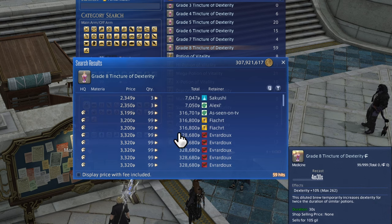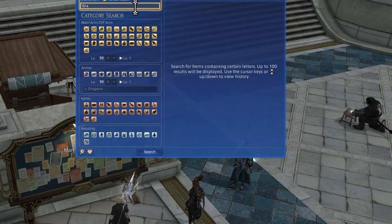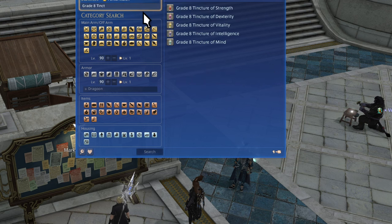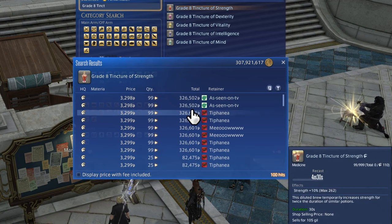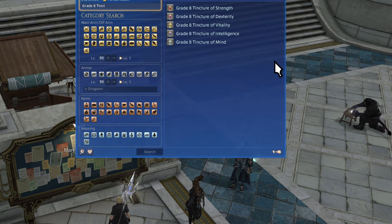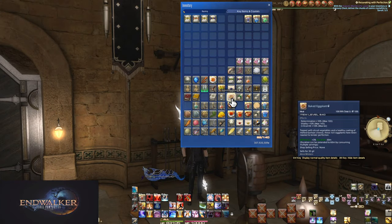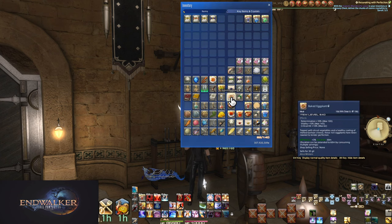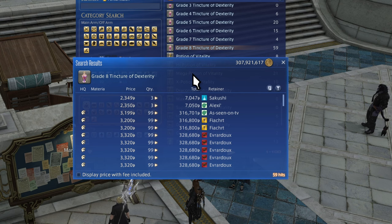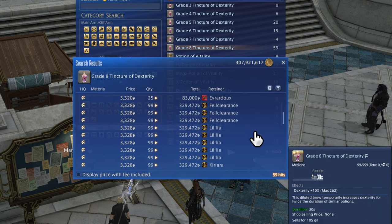We also have potions — not the healing kind, but main stat potions used in openers for a good increase in damage. In Endwalker we worked up to grade 8 tinctures; Dawntrail will likely start a new potion type, so check the market board for whatever looks new and being bought. You can extend food timer to 45 minutes per use via FC buffs or personal squad buffs, and you can stack up to two uses — so with the buff that's 90 minutes of food without needing another.